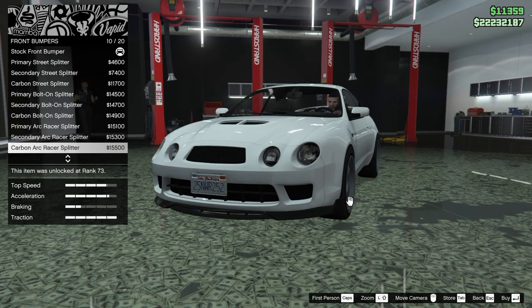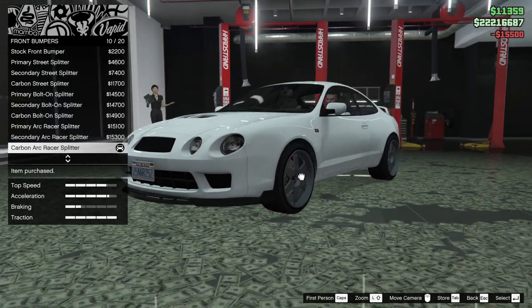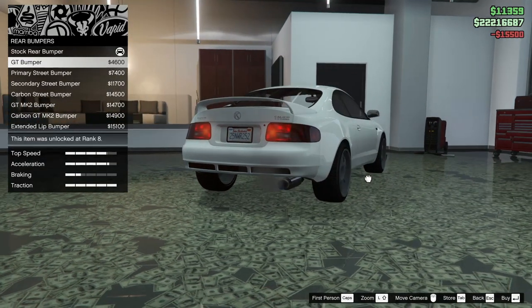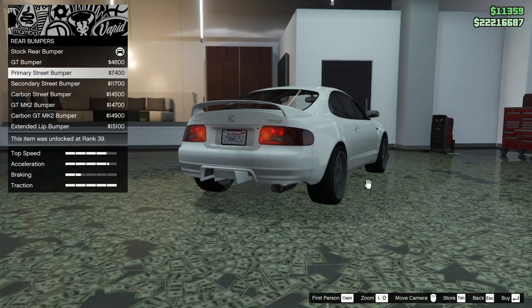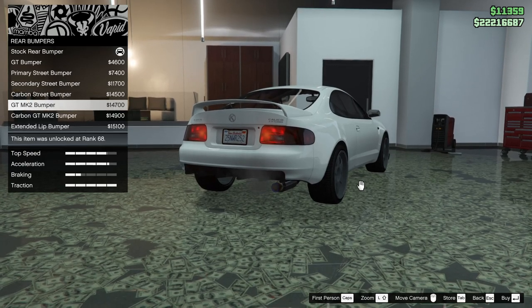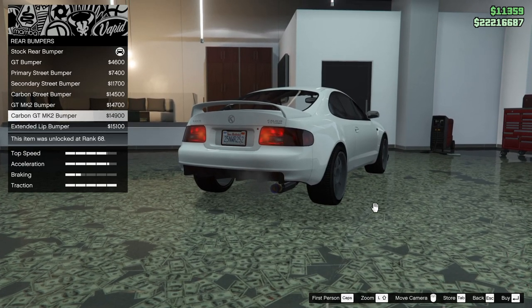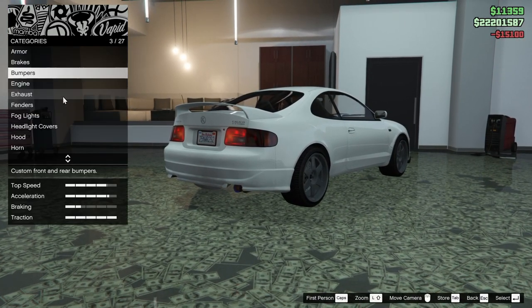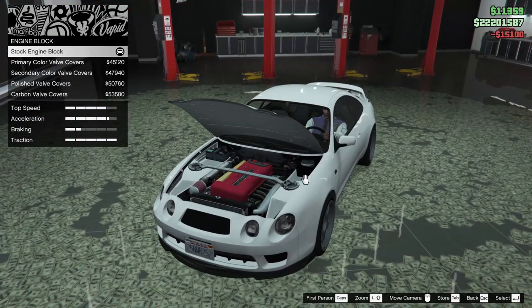There are a lot of options here — I really like that. Let's go for the carbon arc racer splitter. For the rear bumpers we have the GT bumper, primary street, secondary street, carbon street, GT Mark II, carbon GT Mark II, or the extended lip bumper. Let's go for the extended lip — I like that.